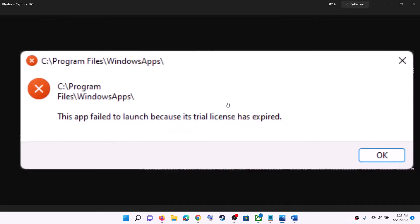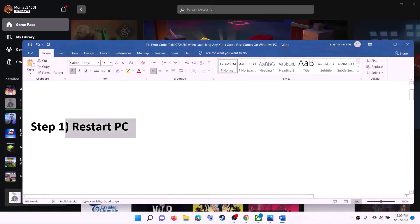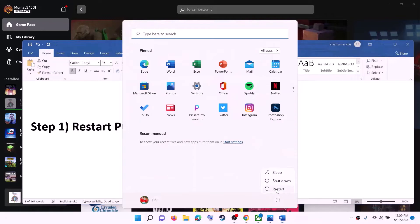If you are still receiving this error message, please follow the rest of the steps shown in this video. The first step is to restart your computer. Go to the Start menu, click on the power icon, then click on Restart. After the system restart, launch the game.